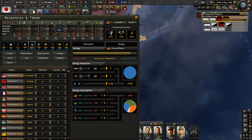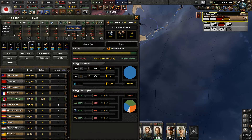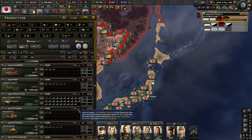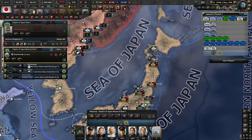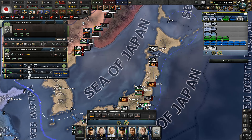Well, okay. Steel is getting way worse, so we'll have to start importing it directly. 5 is already a pretty big issue, but it's probably coming from the fact that we are constructing new ships. Yep - we finished 3. So we have a new Shiratsuyu of the Shiratsuyu class.